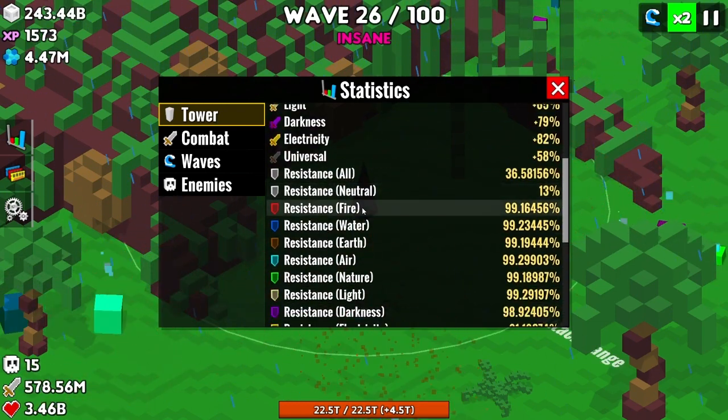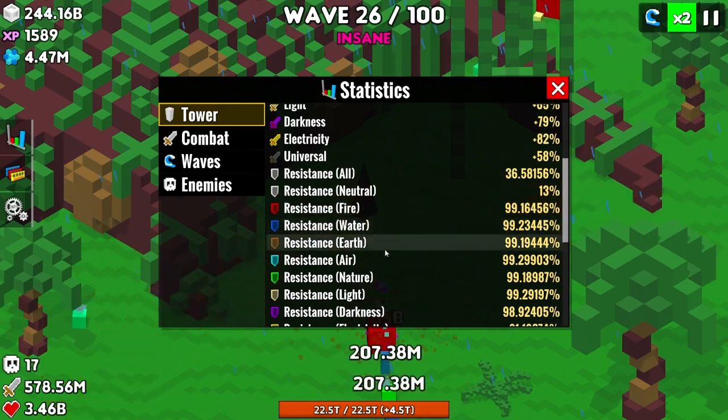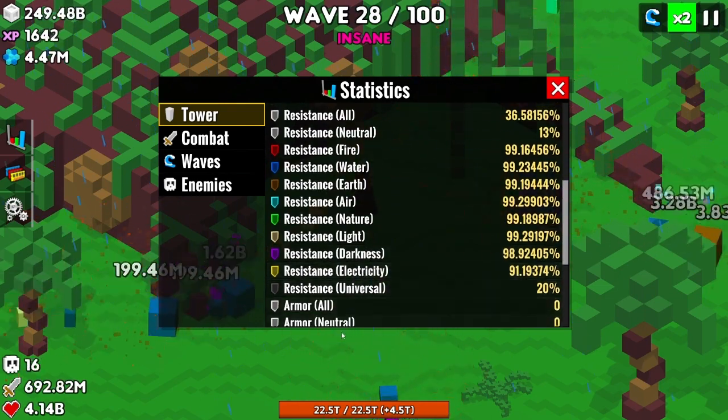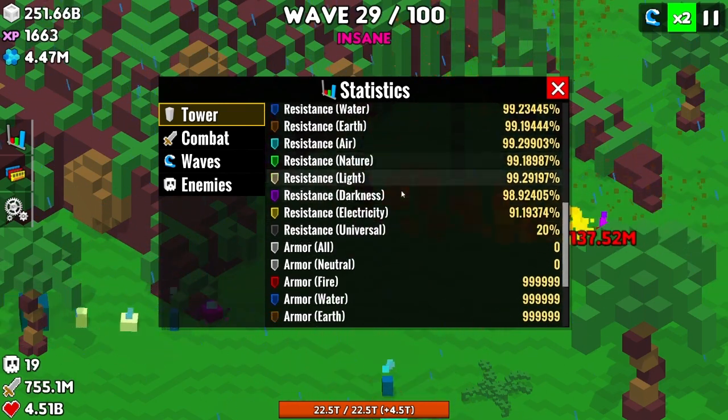13% resistance to neutral. Almost everything else is 99% except for Darkness, which is 98%. And of course Universal is 20%.